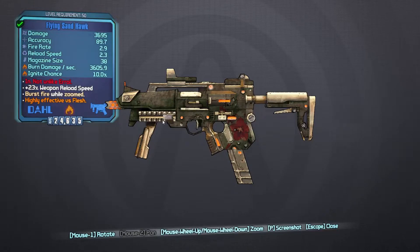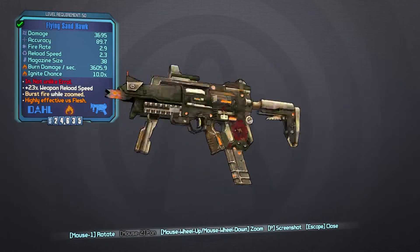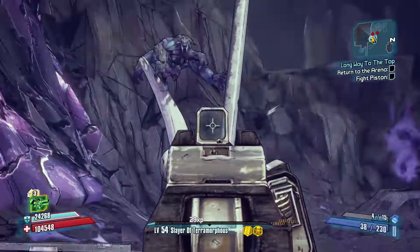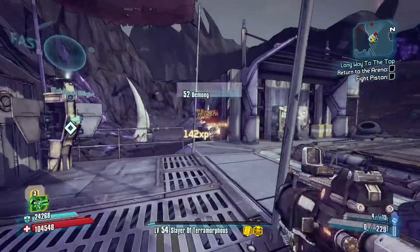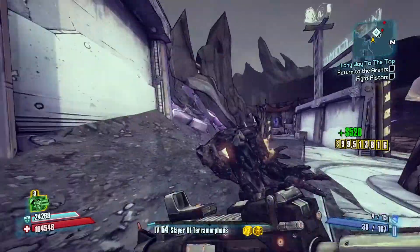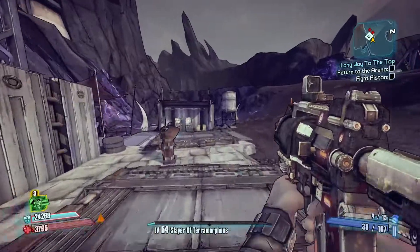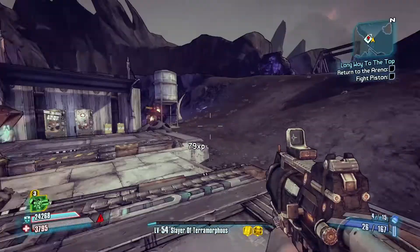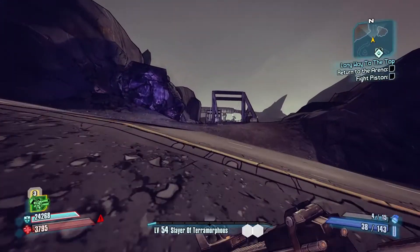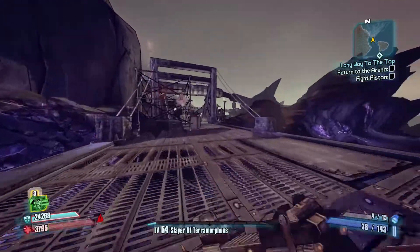Number 4: The Sandhawk. It's not really a good weapon by itself, but it does have something that makes it pretty good. If you have a Bee Shield, equip that when you're using the Sandhawk, because that's why it's really good. With the combination of the Sandhawk and the Bee Shield, it will demolish an enemy — it will bring the pain and do phenomenal amounts of damage. That's basically because of its unlisted projectiles. You can use it on Hyperius, Pyro Pete, or even Terramorphous. To get the Sandhawk, you will have to complete the quest...